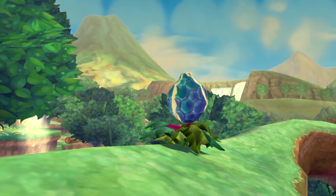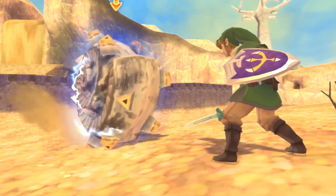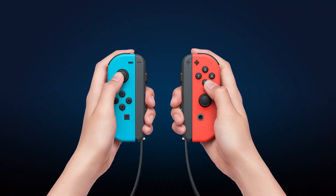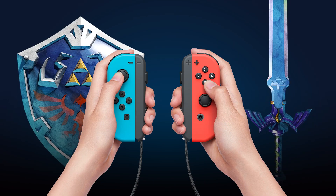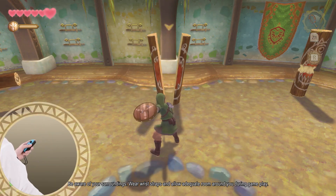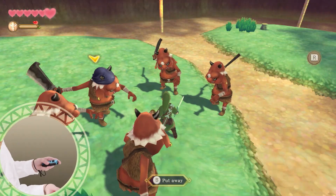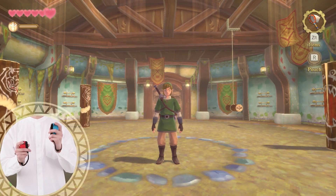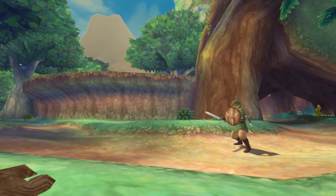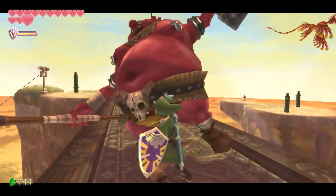However, malevolent monsters roam about. To stand a chance against them, Link must rely upon his sword and shield. The Joy-Con controllers correspond to Link's sword and shield. Gently swing the right Joy-Con controller vertically, horizontally, or diagonally to swing Link's sword in the respective direction. Raise the left Joy-Con controller to raise Link's shield and block incoming attacks. This can return enemy fire or create an opening to strike back.